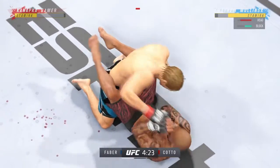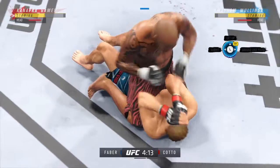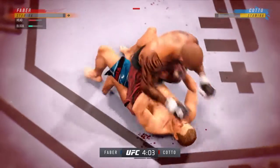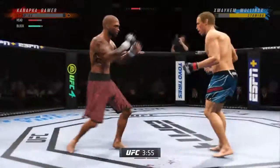He postures up here and now figures to rain down some ground and pound. Yeah, the ground and pound will be plenty from this position. Outstanding ground and pound here — somewhat of a lost art in MMA, at least in terms of making sure every strike counts. He's making every single one of them count.